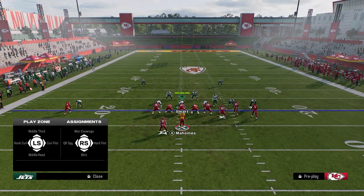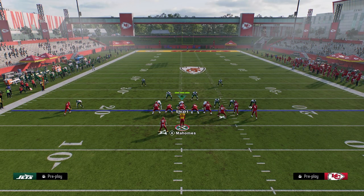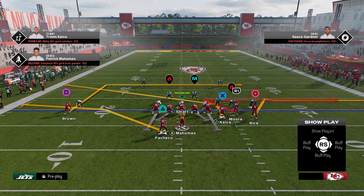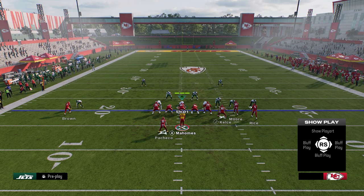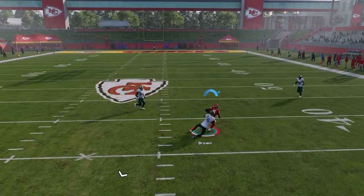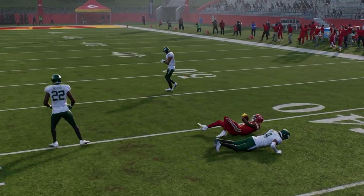Obviously this is the best form of man coverage in practice mode. One thing you can do to help this - if you're not worried about the blitz - put the running back on any route you want, literally anything. The reason you want to do that is it's just going to help this end route have more space in the middle of the field to work. As you see, we're able to get that end route open.